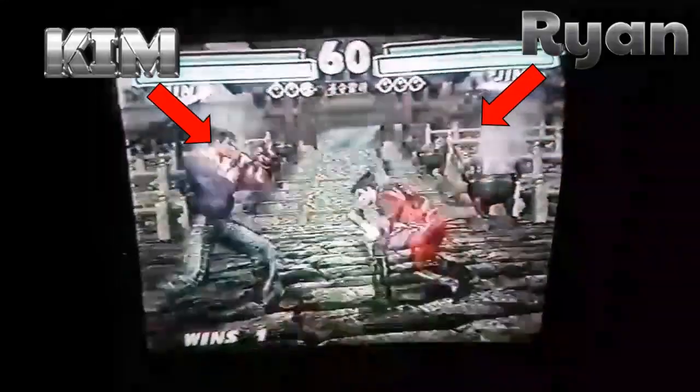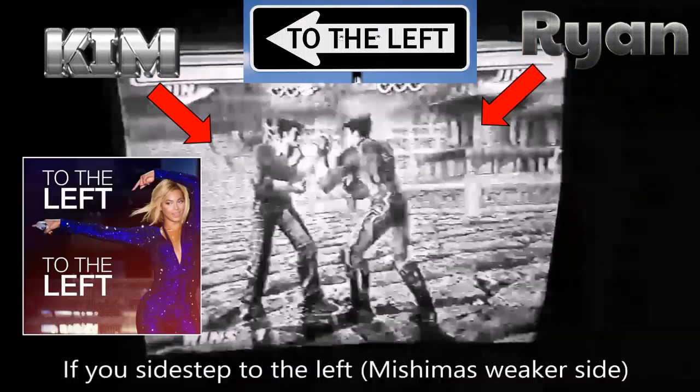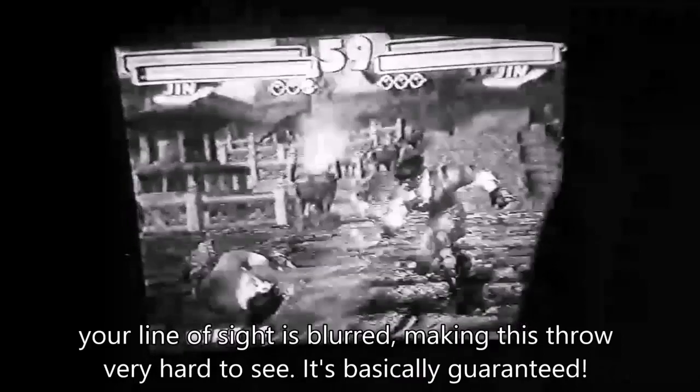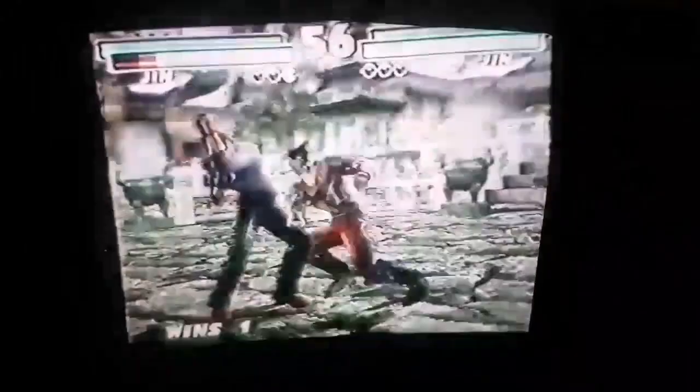So this is the round that everybody was raving about. If you sidestep to the left, which you should do because that's the Mishima's weaker side in the mirror, your line of sight is blurred against throws, making this very hard to see. Basically guaranteed.